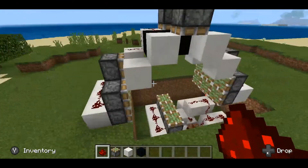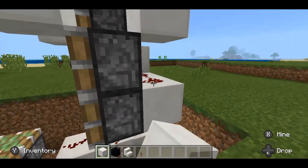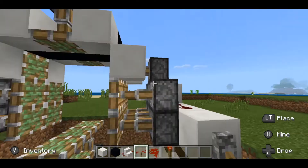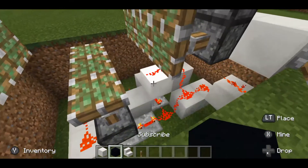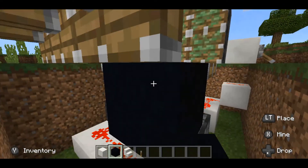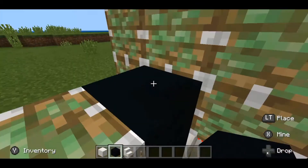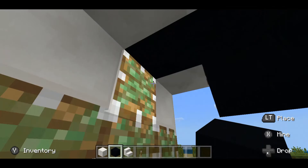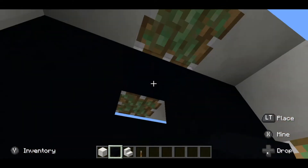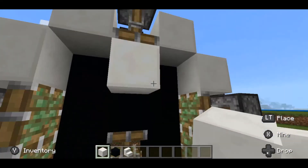Now we basically just have to build the creeper face itself. Place a block down here and power it with a lever — you should see that all of the pistons will get extended. Place a block down here so that the middle one will extend, and another one in here. I use black concrete because it just makes the creeper face stand out more clearly. Place one there — this block should be open because the creeper face is going to cover that up, so place a solid block there.